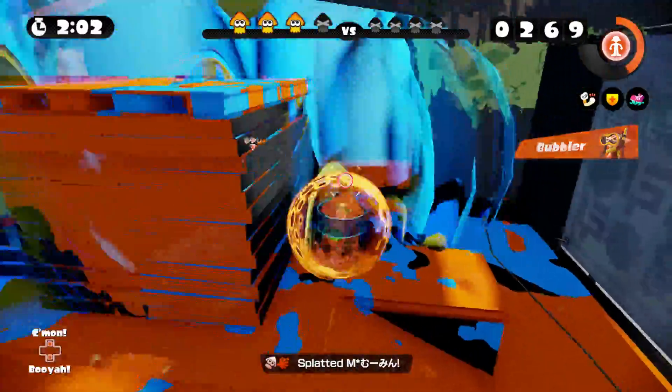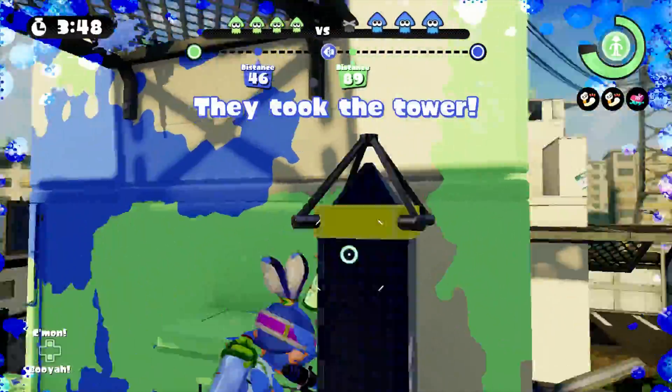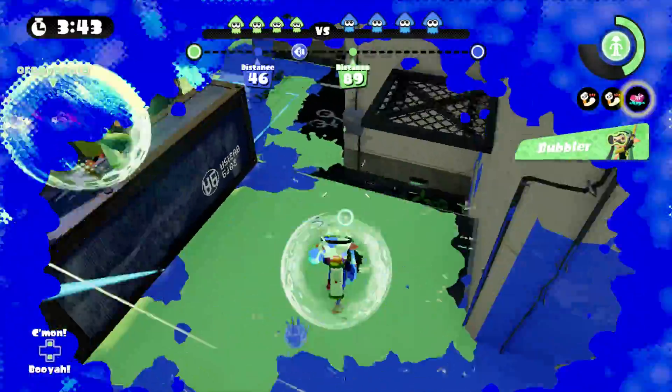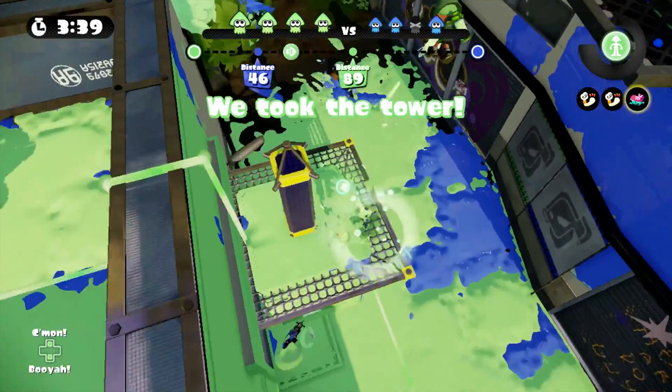Depending on the weapon, you may roll off the stage. What makes the Bubbler special so great is that it's one you can share. Get close enough to your teammate and your Bubbler will be given to your Inkling companions, lasting for the remaining duration of your special — meaning both of your Bubblers will run out simultaneously.